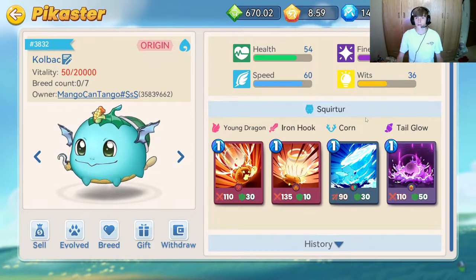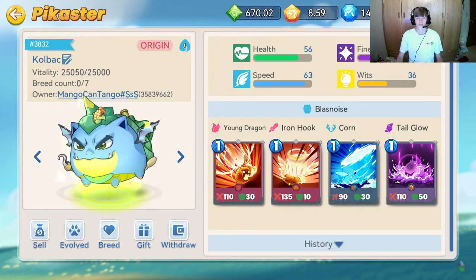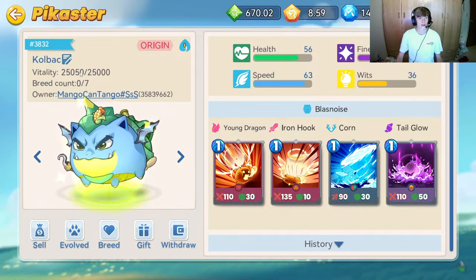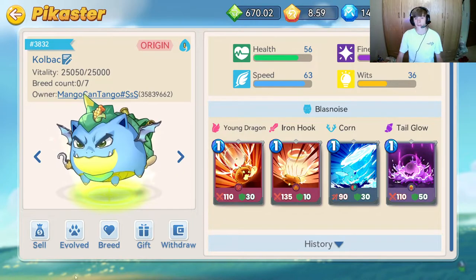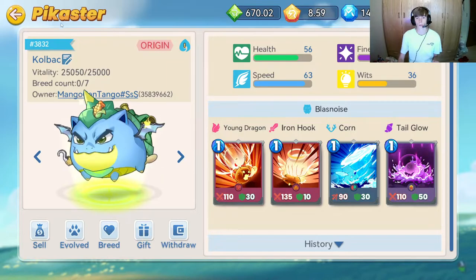It got two in health and three in speed — that's really cool. Now it should be in our inventory somewhere. Oh it's right here — it was glitched. Here's our new evolved Pika on our account. It actually takes the vitality it used to have, so it has 25,050 because this one had 50 before. Now we have a new Pika that's fully evolved and we're going to be able to use it on our team, which is really cool.